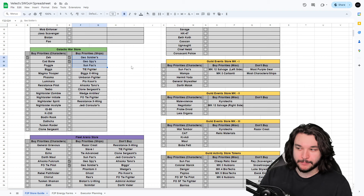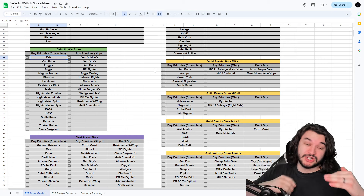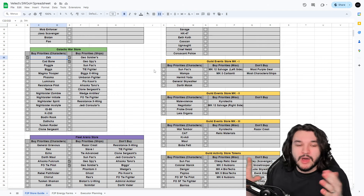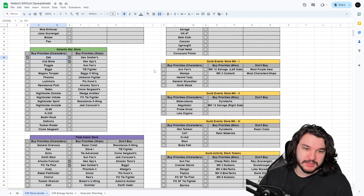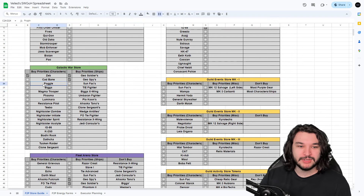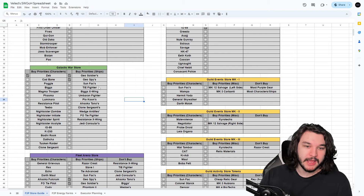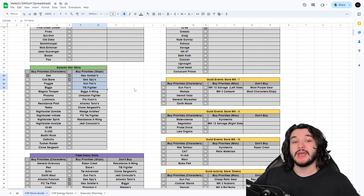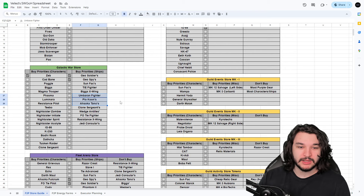The vast majority of your currency — around 95% — should go toward picking up as many ships as you possibly can. Geo Soldiers, Geo Spies, and Geo Sunfac ships are the top three; you want to save currency for these at any point. Having a seven-star Phoenix squad unlocks important challenges like mod challenges. After those top four, pick up the Bigs, Ambaran Fighter, Plo Koon, and Ahsoka Tano's Starfighter — these set you up for Galactic Republic squads and the Negotiator route later on.